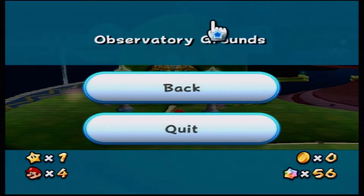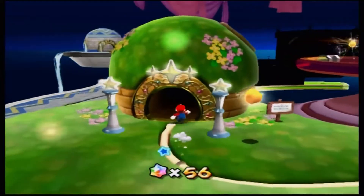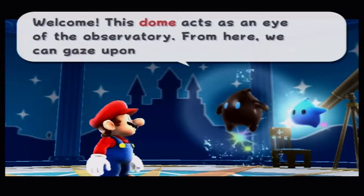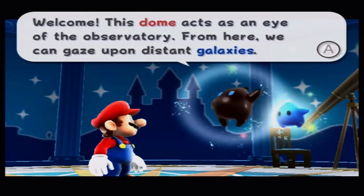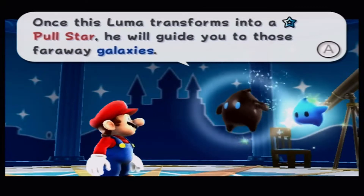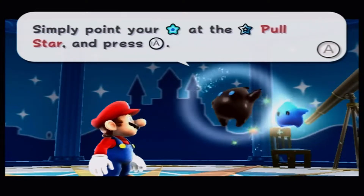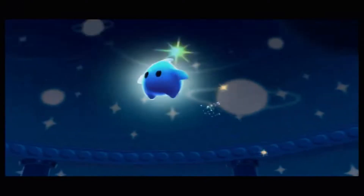Okay so there's basically the menu screen, but let's see what's inside the Terrace. Welcome — this dome acts as an eye of the observatory; from here we can gaze upon distant galaxies. Once this Luma transforms into a Pull Star, he will guide you to those far-away galaxies. Simply point your star cursor at the Pull Star and press A.